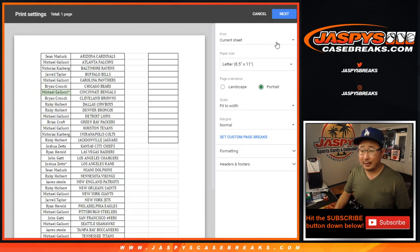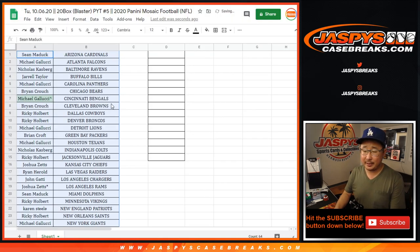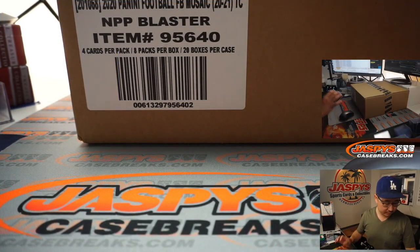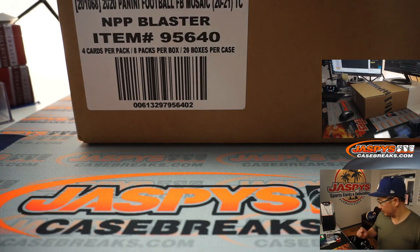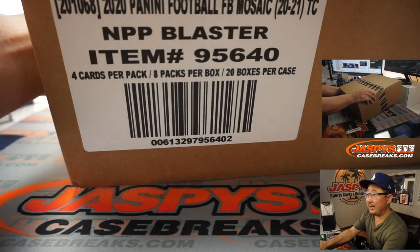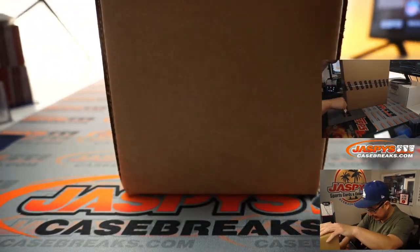Let's print and rip. Good luck, everybody. There it is — Mosaic Blaster right there, all 20 boxes. A lot of stuff in here. Good luck, everybody.